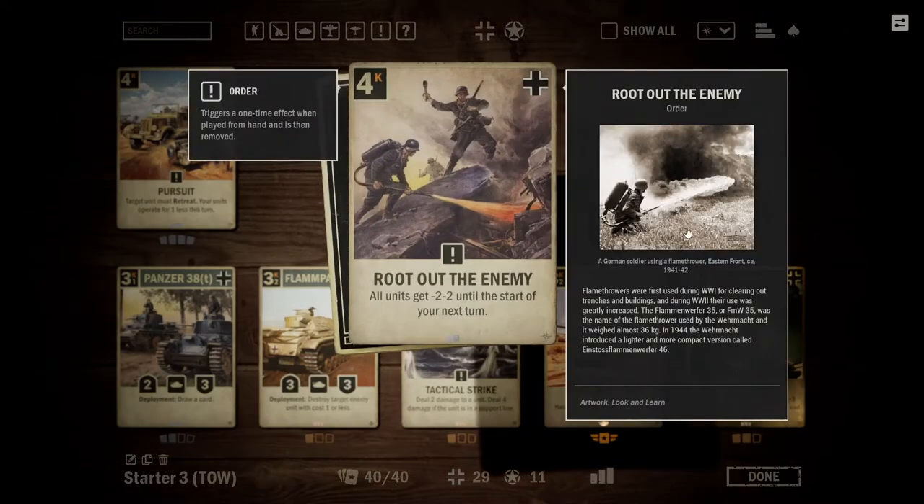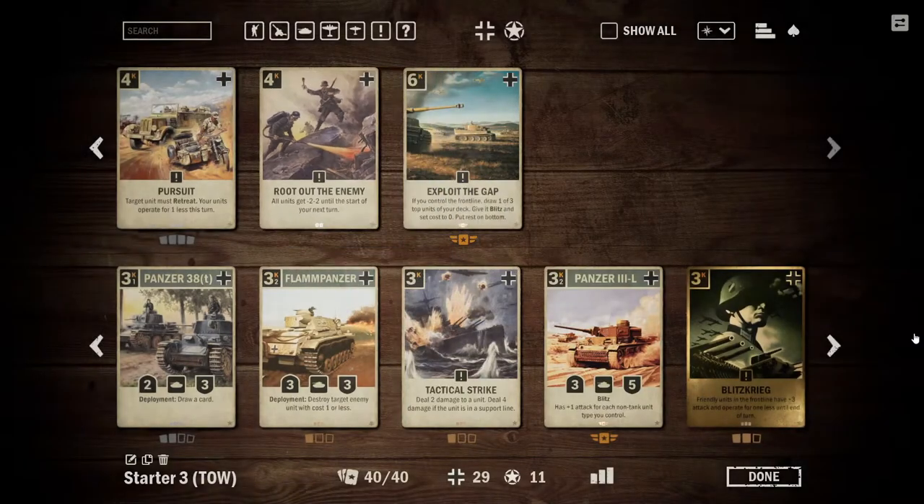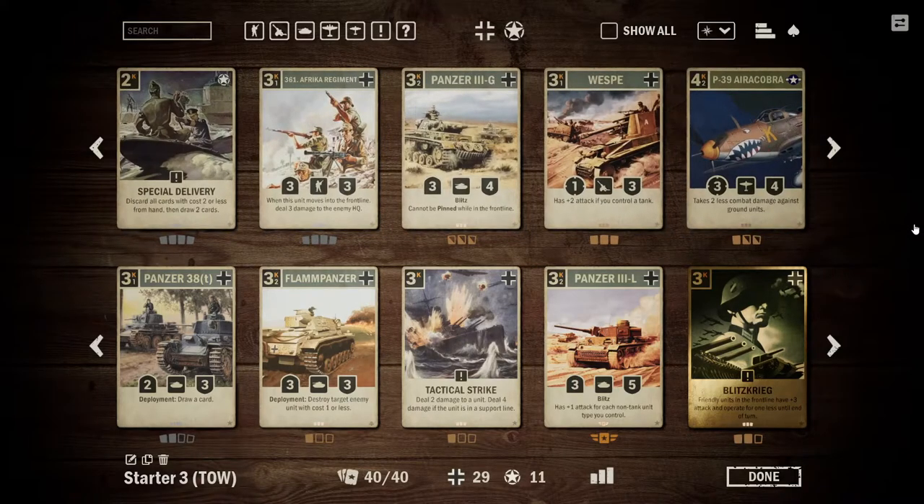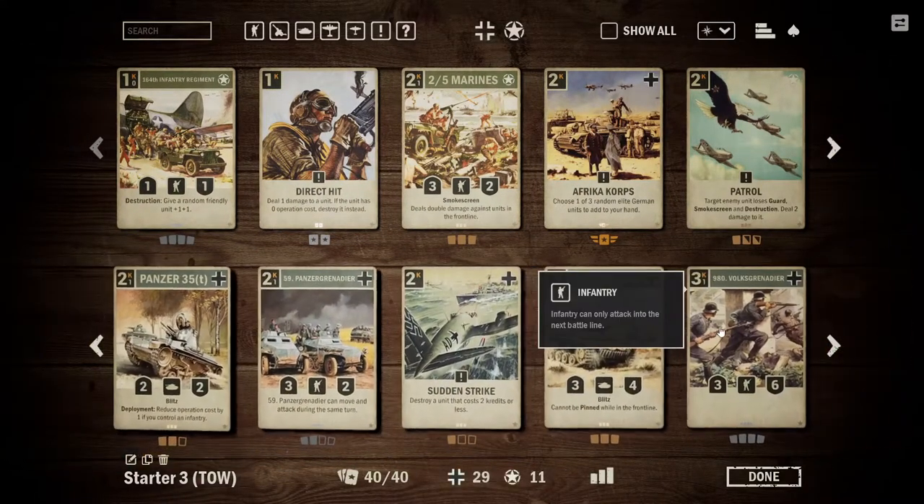If you wanted to go the slower route, Root Out the Enemy is also an option. This is essentially a four credit deal-damage-to-all-enemy-units spell. You have to be careful about not killing your own things, but in a slower deck this can be very useful at sniping off a bunch of small enemy units or finishing off a big one. Exploit the Gap is a card I would avoid — it is sadly just a bit too weak right now and we cannot build a deck based around it. But most of the other cards you could probably fit into this deck.